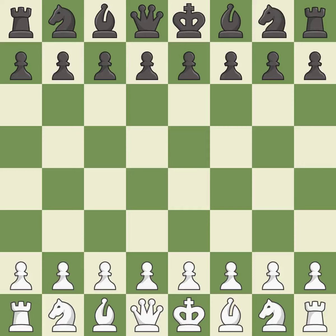French Defense, Winawer, Advance Variation: 4. b6 5. Qg4 Bf8. Sharp, a back and forth game where both players had chances. That game was pretty competitive. White played a bit better than black in the opening. The middle game battle was fairly even.